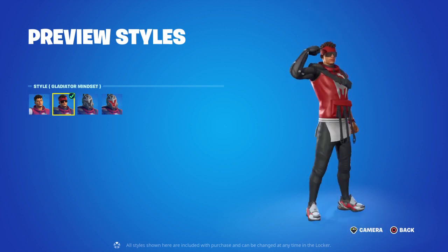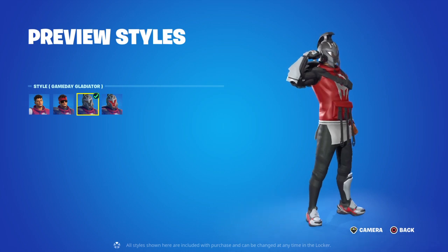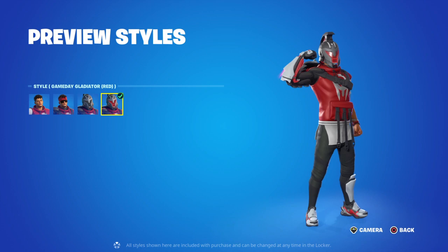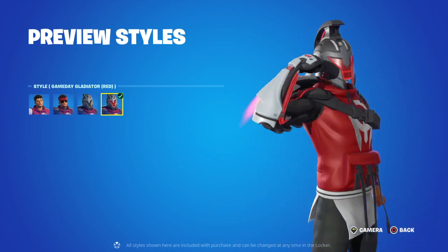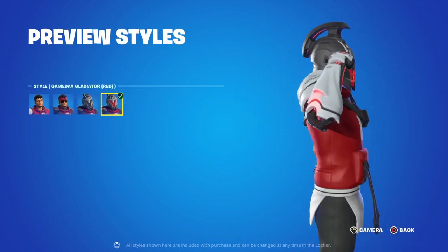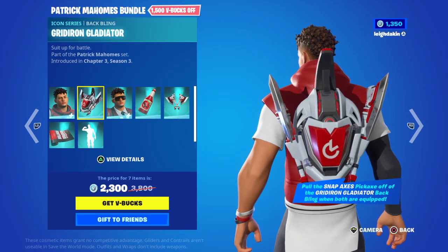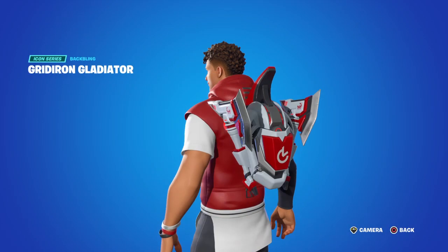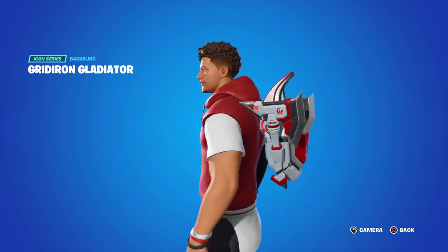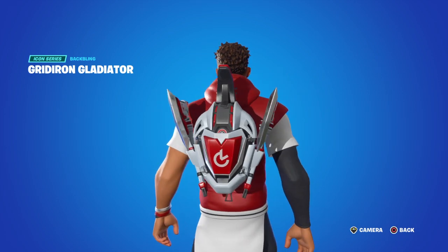It's got the Gladiator mid-set gameplay style, then Gladiator Red where the shields come red on the front of the visor. Then you've got the Bat Bling. When both are equipped, the pickaxe comes from the back, and if you look, the Bat Bling is also his helmet.